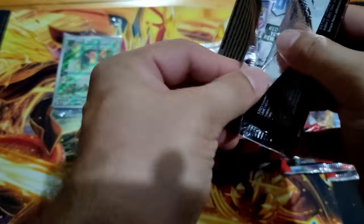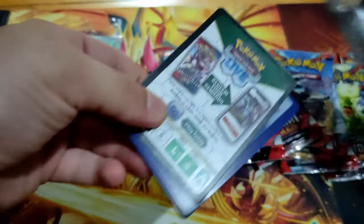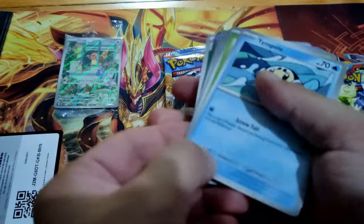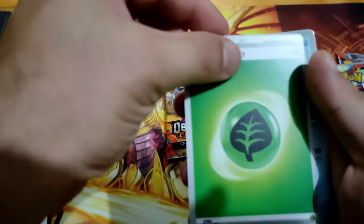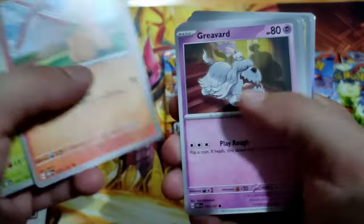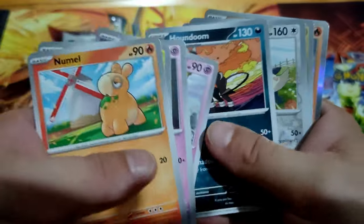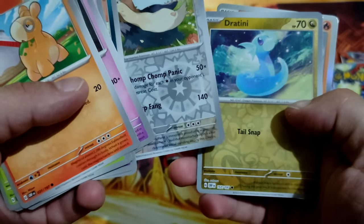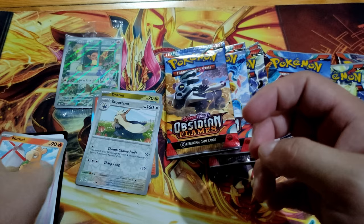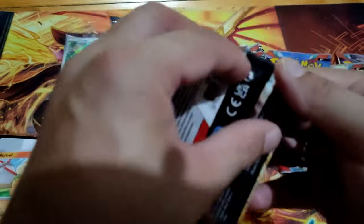First pack. Code card. Energy Grass. And Trattini and Entei. Our main goal is one of the Charizard.